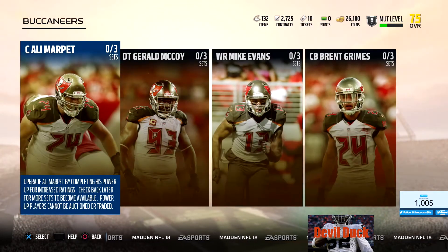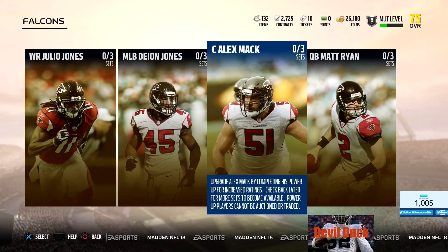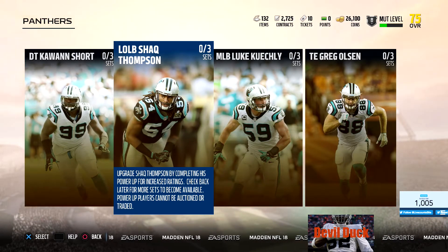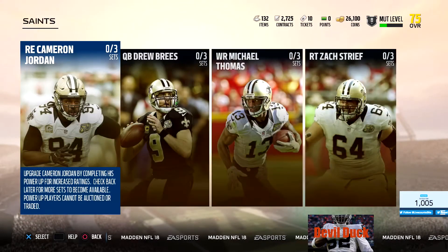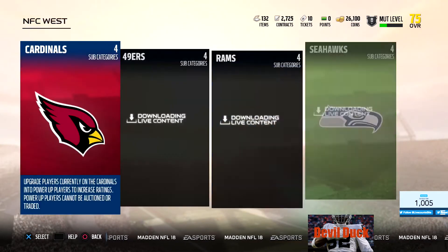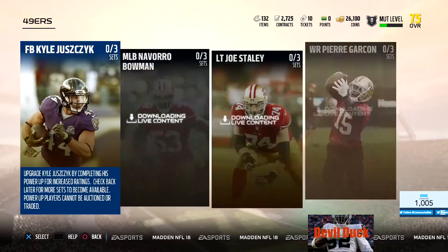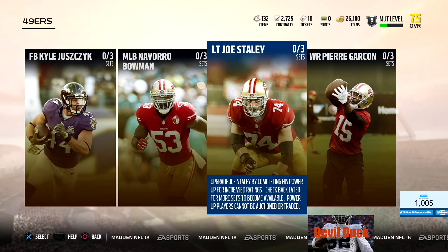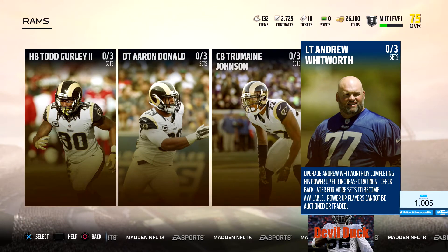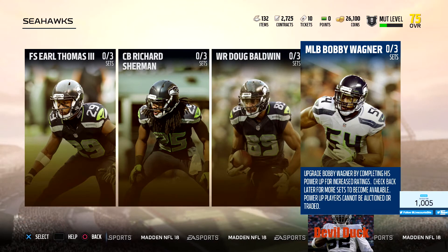NFC South: Buccaneers with Ali Marpet, Gerald McCoy, Mike Evans, Brent Grimes. Falcons: Julio Jones, Deion Jones, Alex Mack, and Matt Ryan. Panthers: Kawann Short, Shaq Thompson, Luke Kuechly, Greg Olsen. Saints: Cameron Jordan, Drew Brees, Michael Thomas, Zach Strief. NFC West, Cardinals: David Johnson, Patrick Peterson, Carson Palmer, Larry Fitzgerald. 49ers: Kyle Juszczyk, NaVorro Bowman, Joe Staley, Pierre Garcon. Rams: Todd Gurley, Aaron Donald, Jermaine Gresham, Andrew Whitworth. Seahawks: Earl Thomas III, Richard Sherman, Doug Baldwin, and Bobby Wagner.